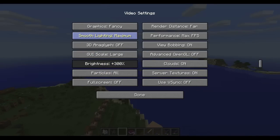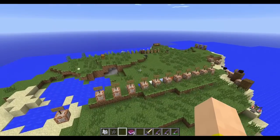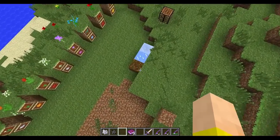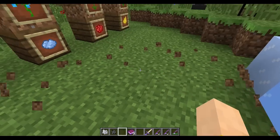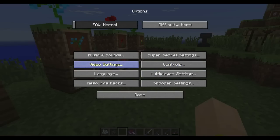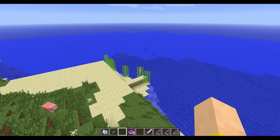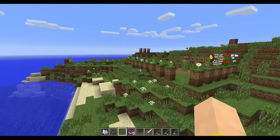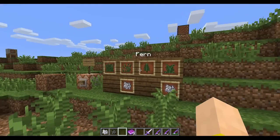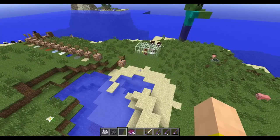If you're on fast graphics, you actually can't see through water anymore. And I believe you can't see through ice either — the normal ice is now solid on fast graphics, not just the packed ice. Also, the further you fall, the bigger the landing particles will spread out. The fog distance has also been increased. Sugar cane is now a little brighter and changes color based on the biome. The double tall grass and large ferns will also change depending on biome, using the foliage image in your resource pack.